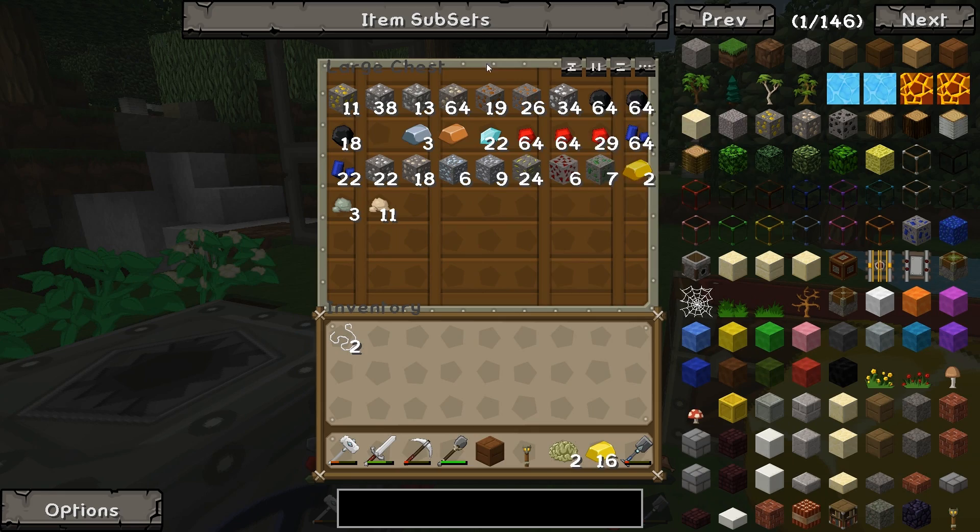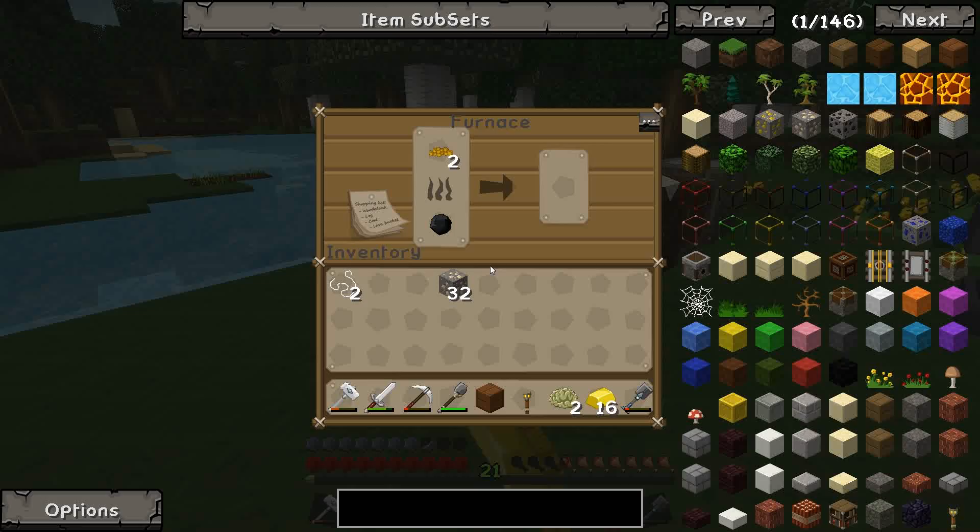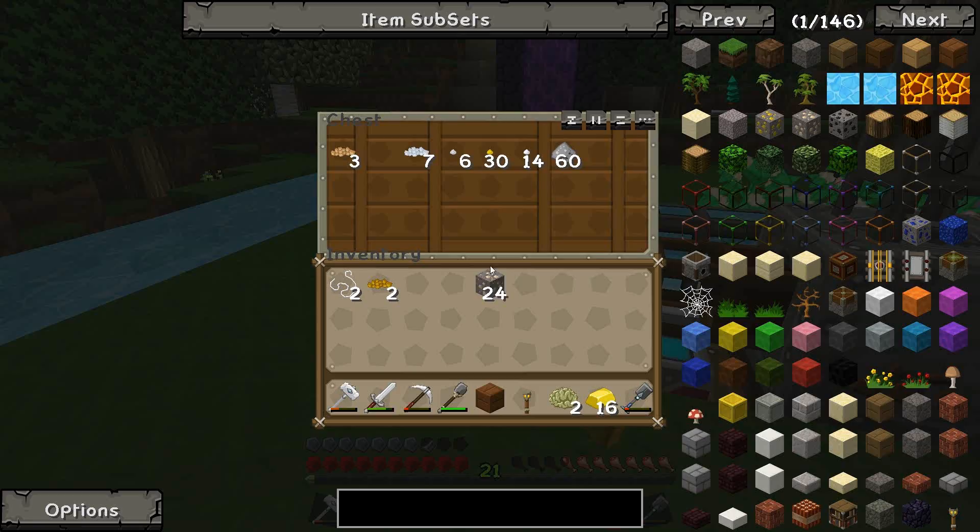We've got another 2 in there which we can cook up, and we've got another 10 gold ore in here. Yeah, we've got loads of stuff now. So in order to make a quarry we'll probably have to cook up some iron actually, because we don't think we have enough of that to begin with. Let's just cook an 8.